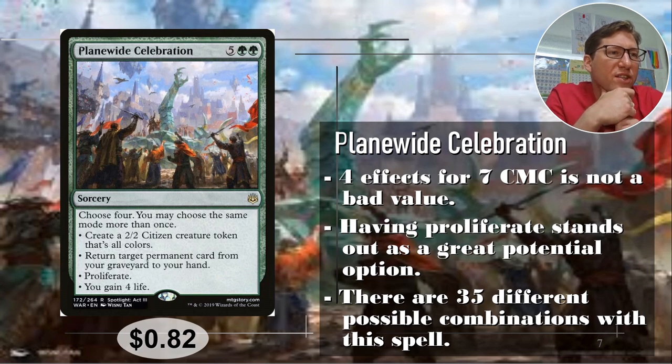From War of the Spark, Citywide Celebration costs five green green — seven CMC, which is really high even for a modal spell. But you choose four, and you may choose the same mode more than once. The modes are: create a 2/2 all-colors Citizen creature token — all colors, so if you have anthem effects for white, green, or any color, they get all of them; return target permanent card from your graveyard to your hand, so you could recur up to four permanents for seven mana; proliferate up to four times; or gain four life, great if you need that trigger. All together that makes 35 different combinations — very flexible. It's only 82 cents.